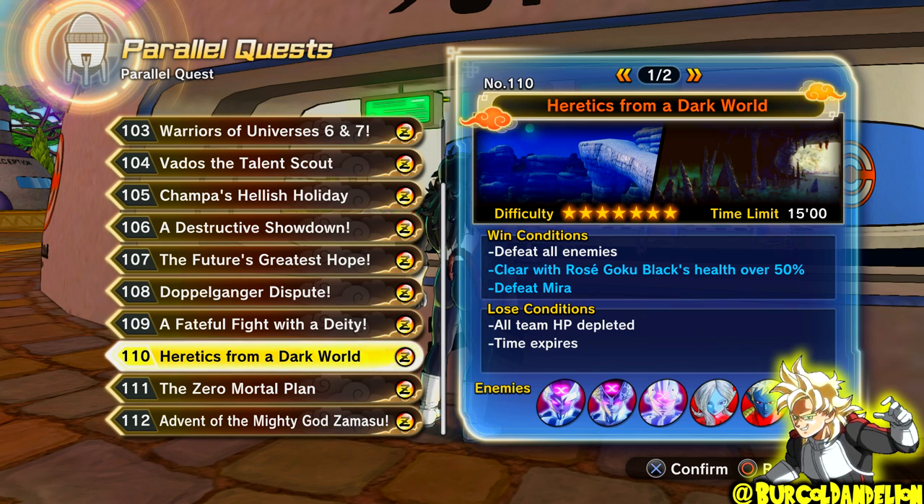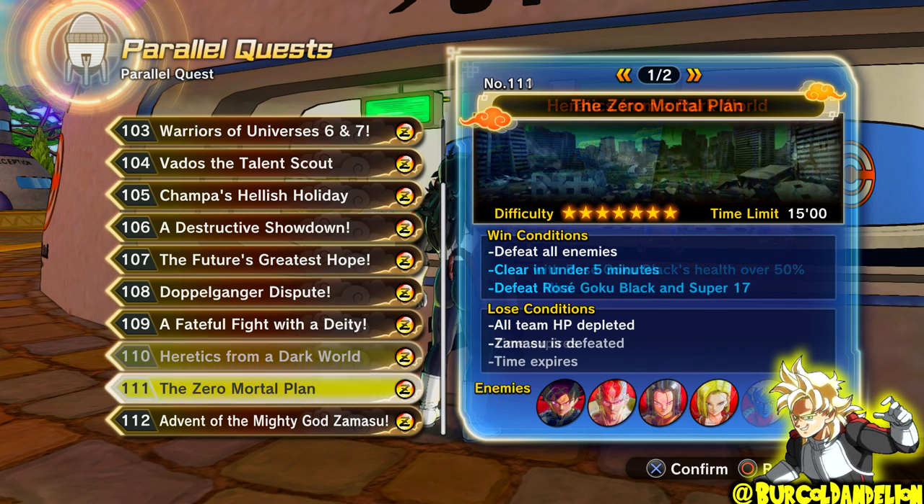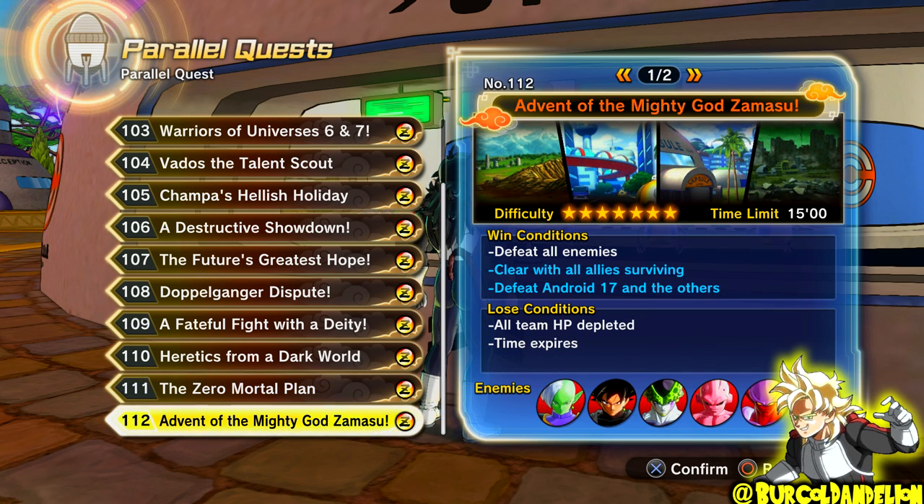We'll go over the Ultimate Finishes for the three new Parallel Quests, because you do need to get an Ultimate Finish to unlock a few things. For the Ultimate Finish on Parallel Quest 110, clear with Super Saiyan Rosé Goku Black's health over 50%, then defeat Mirror. To get the Ultimate Finish on Parallel Quest 111, clear within 5 minutes, then defeat Super Saiyan Rosé Goku Black and Super 17. For Parallel Quest 112, clear with all your allies surviving, then defeat Android 17 and the others.